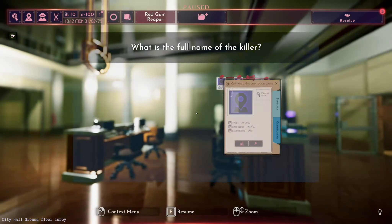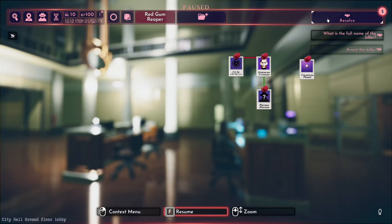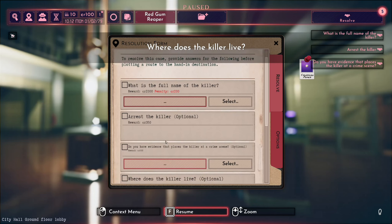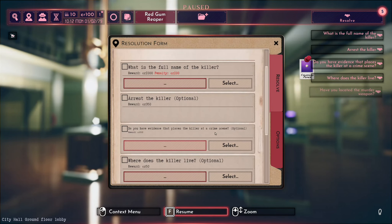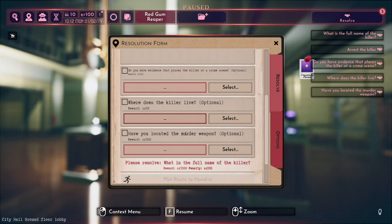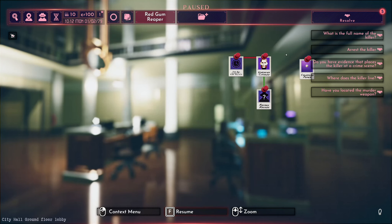Okay, so we want to open this up. So here we go - we need to know the full name of the killer. We can optionally arrest the killer. Do you have evidence that places the killer at the crime scene? Also optional. Where does the killer live? Optional. Have you located the murder weapon? Optional. Now I will try and do all of them. Try - but this is my first proper one, so we'll see.